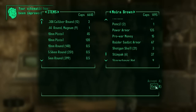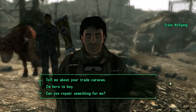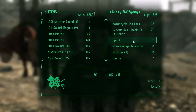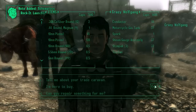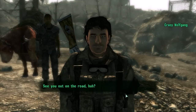The first is sold by Moira Browne at Craterside Supply in Megaton. It may not be cheap to buy but it can pay off quickly. The second is bought off the wandering merchant Crazy Wolfgang. You can find him outside any major settlement like Megaton, Tenpenny Tower, Paradise Falls, Rivet City, and Canterbury Commons. If you wait outside any one of these settlements for three hours at a time, a trader should eventually show up, and one of them will be Wolfgang sooner or later. Like Moira though, he doesn't sell the schematics for cheap.